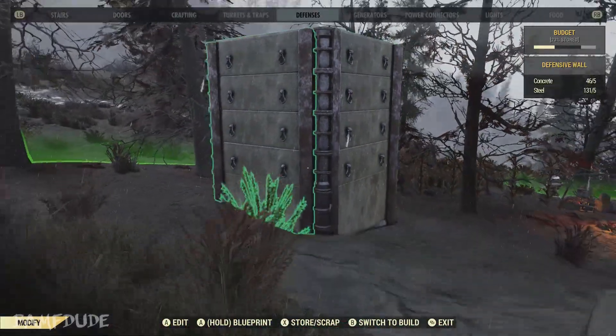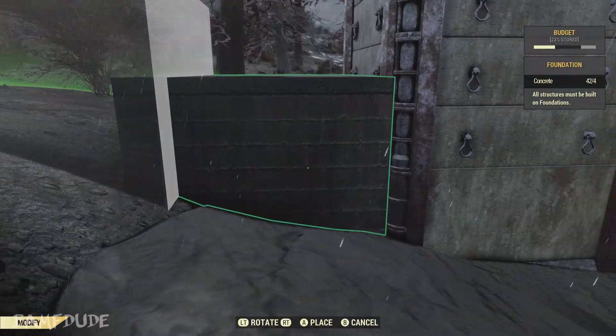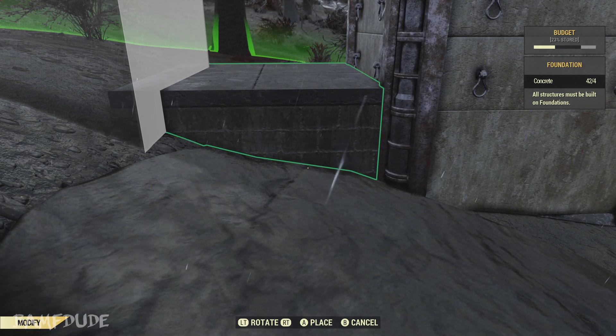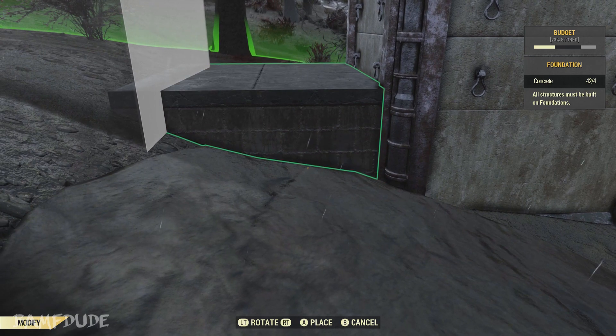So now we have a tower built. We'll move on to putting a floor up there. With your floor you can use whichever one of your choice — I'm choosing concrete just to match with the rest of my concrete. And we're going to try to line it up as close to the tower as possible.